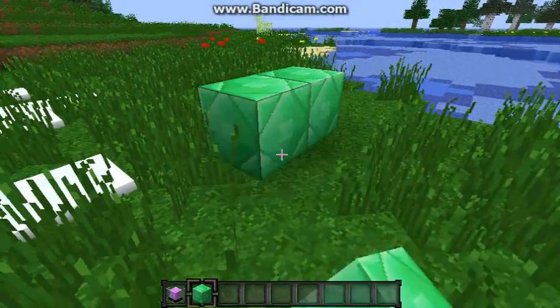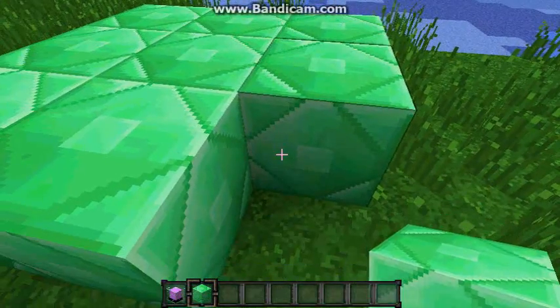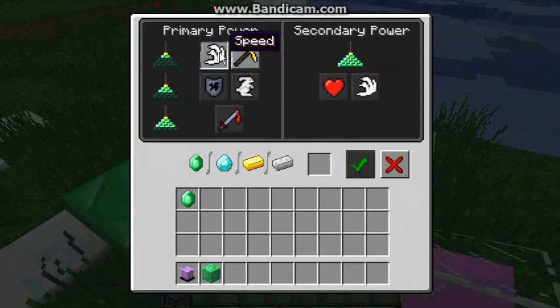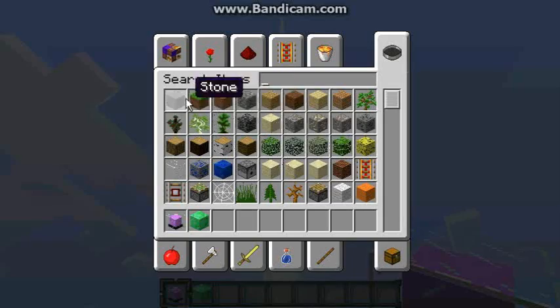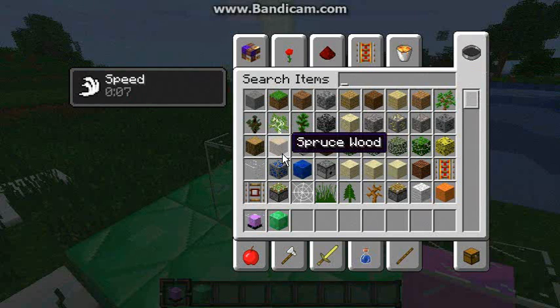So you go three by three, and then you put it on top, and you get the first set — as you see, they light up. And you see the beam comes up. I have speed now, and it won't go away.